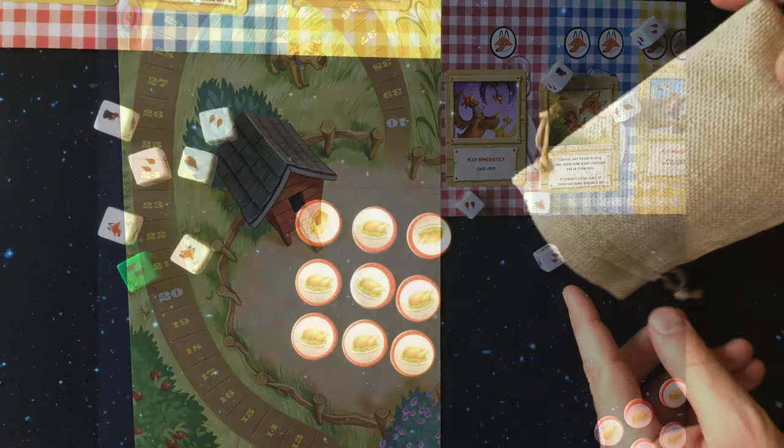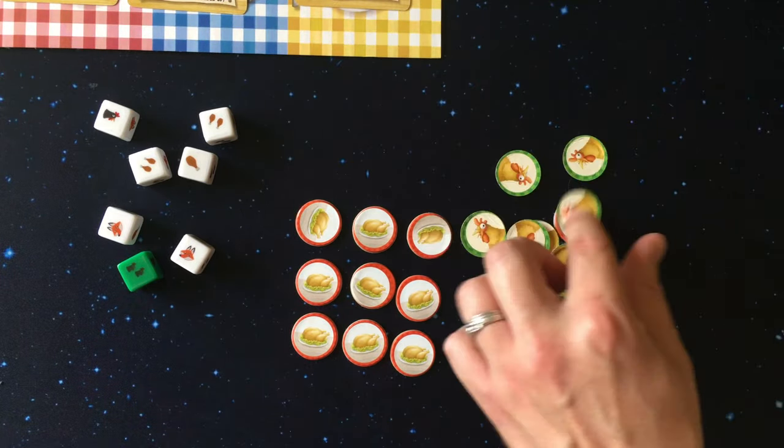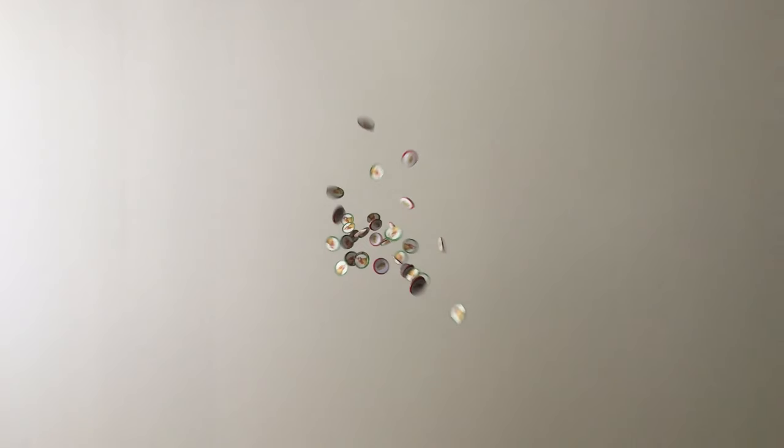At this time you will count victory points. You are awarded two victory points per chicken dinner token and one victory point per chicken in your bag. The player with the most victory points wins the game and becomes the winner winner chicken dinner.